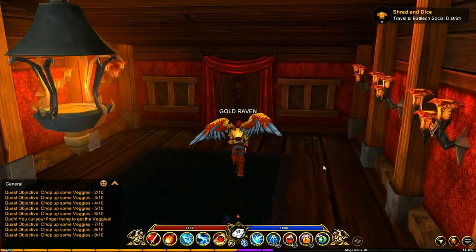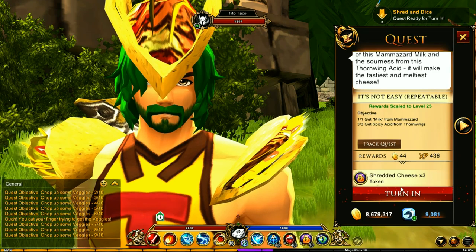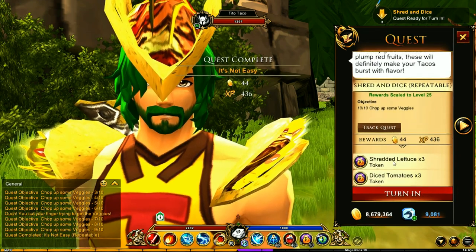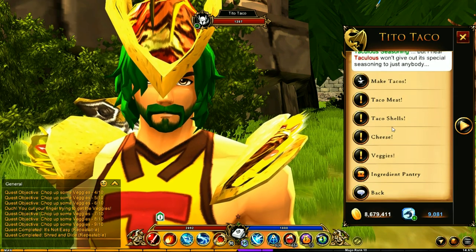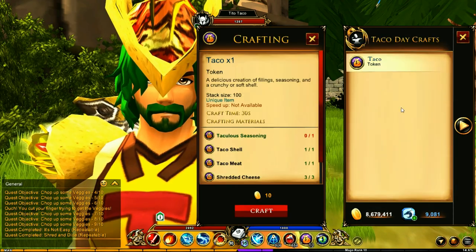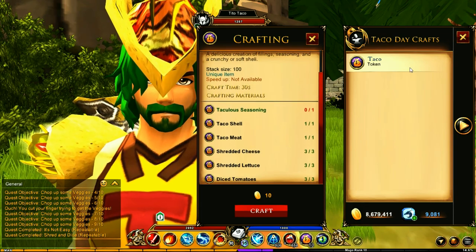Shred and dice completed. Jumping over to the House of Oddities, spinning around and heading back out the door. We get to turn that one in and we get some cheese, then we turn that one in and get some of that stuff right there. We've completed all of these - we could make the taco, except we're still missing one last ingredient, unfortunately dropped by the boss.